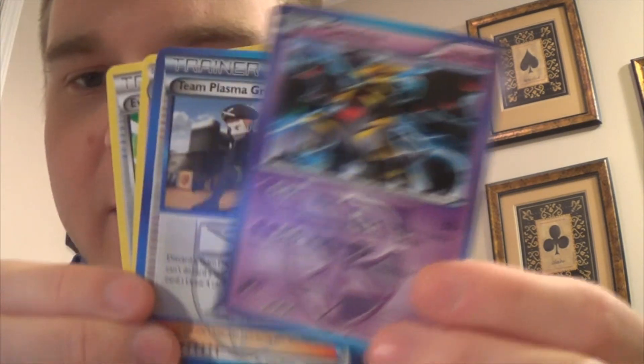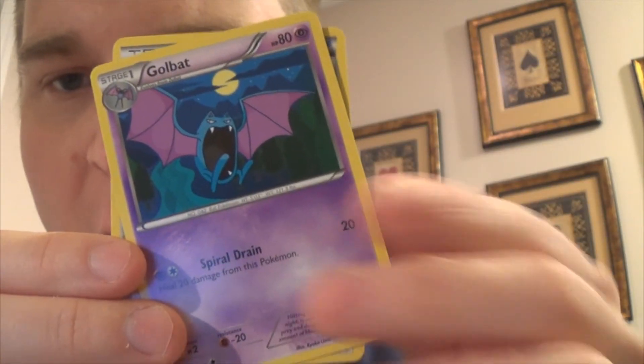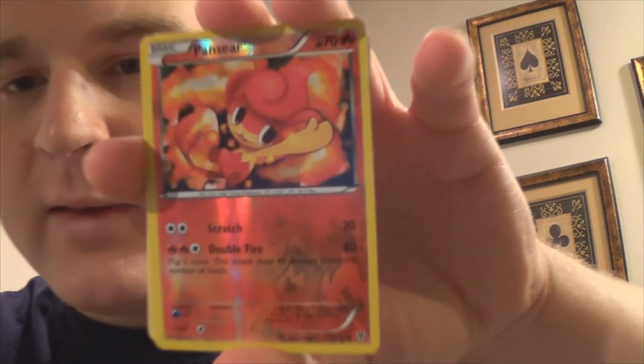Giratina — I don't know if we have that one but we probably do. Team Plasma Grunt, Golbat, and an Eviolite. So we didn't get any good cards basically. I don't play so I don't know which ones are good, but I don't know if we have a Reverse Pansear — I like the art on this one, it's pretty cool. Thank you guys for watching, make sure you check out PokeFanatics.com and subscribe for more videos. Have a good day.